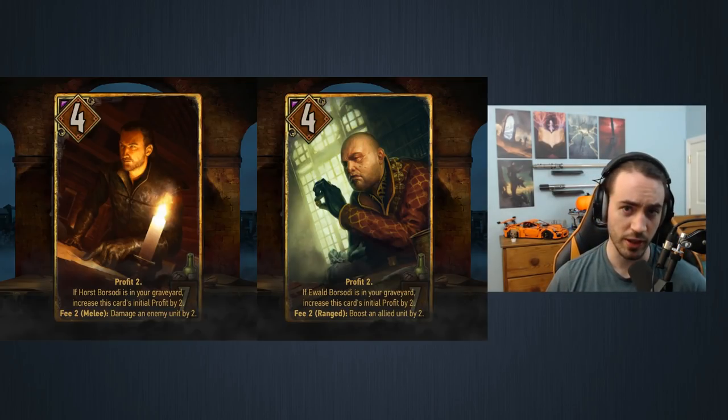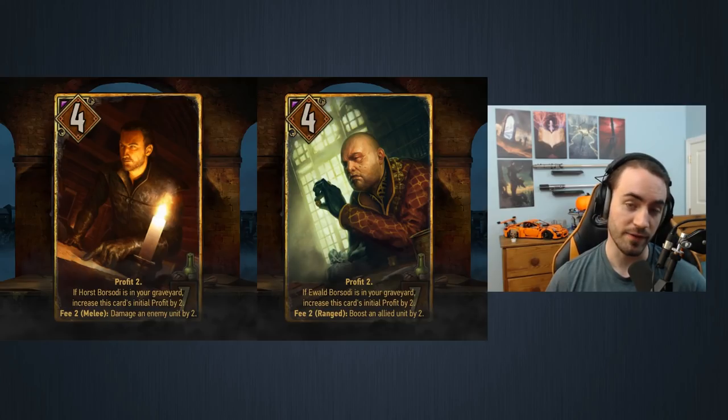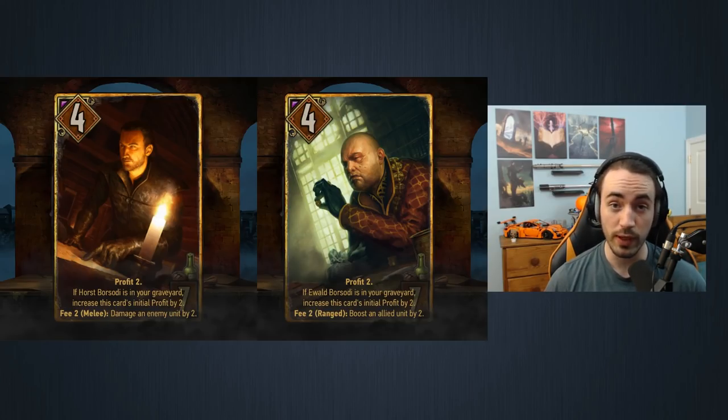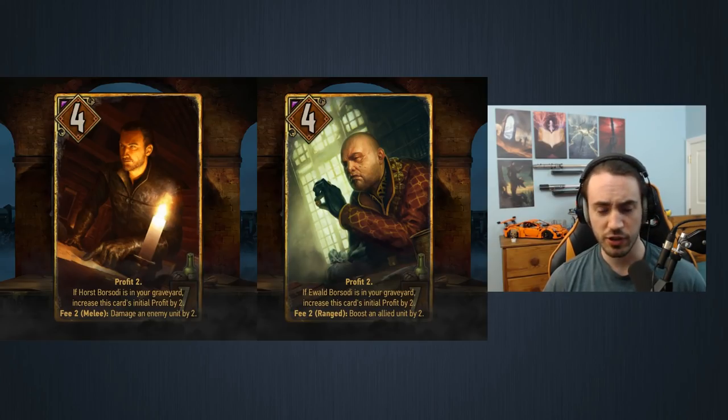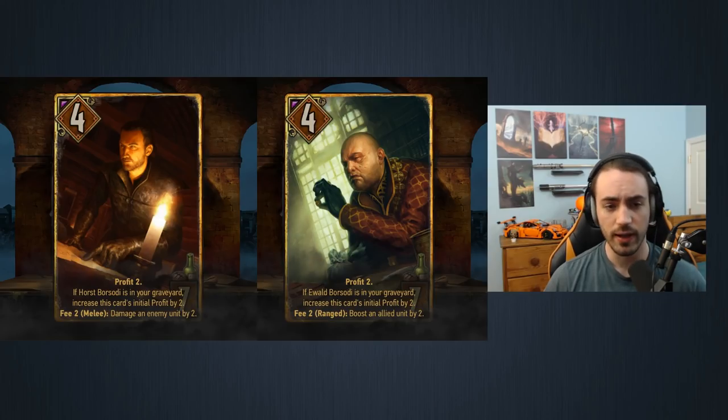Our next card is actually two cards — the Ox and Serrat of Syndicate — the Borsity Brothers. They have very similar text: both seven provisions, both four strength, both profit two on play. The text below is: if the other one is in the graveyard, increase the initial profit by two. Both also have a fee two that either does two damage or boosts a unit by two. These are your bread and butter of Syndicate — they let you spend coins you're generating with other cards.